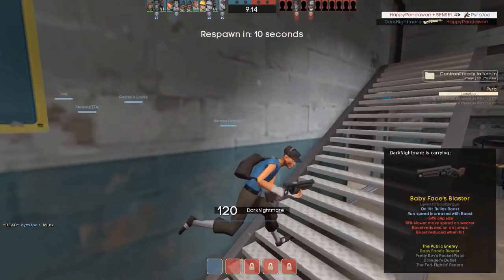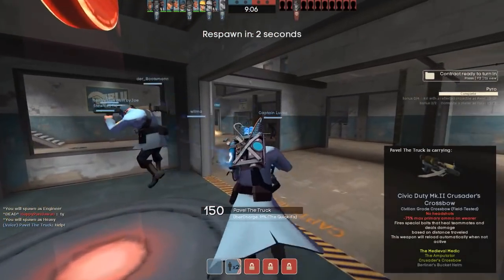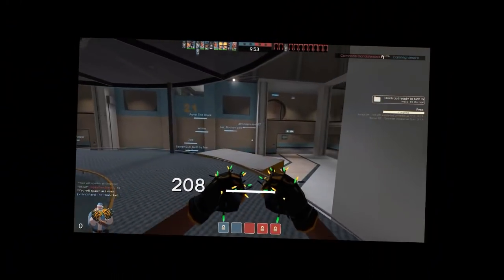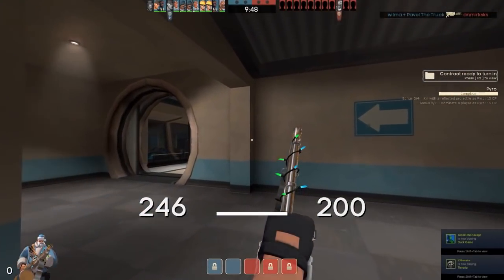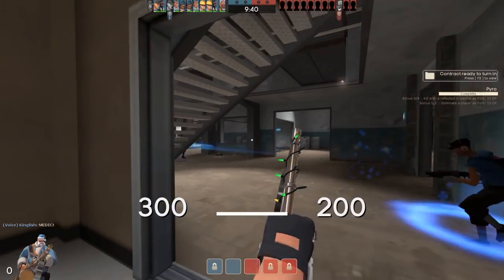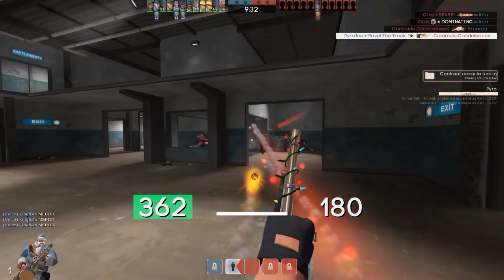Hey guys, what's going on — my name is Joe and welcome to the first episode in a brand new series. If you're familiar with the channel, you may recognise that I have a series called 'What can $1,000 get you in TF2?' and I've realised that not everyone may have $1,000 laying around, so I've decided to make a more budget version. Today we're going to be discussing what can $10 get you in TF2, and in the future I may even do $1 or $100 — just general rounded amounts like that I think are really cool and interesting to see.